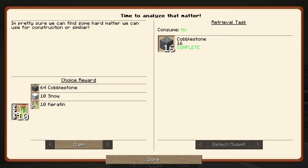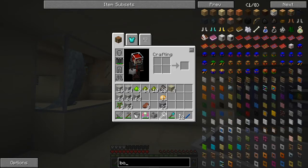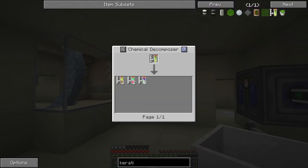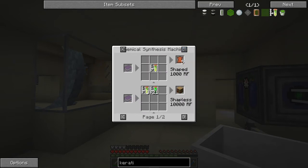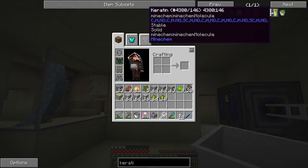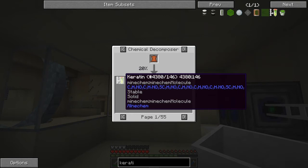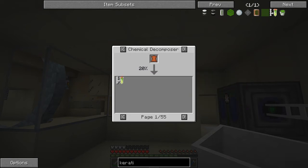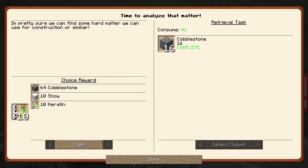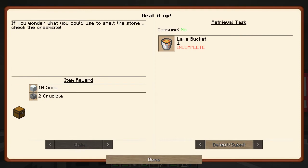Probably got enough stone now - let's just have a look. That's 23. And detect. So now we get 64 cobblestone, 10 snow and 10 keratin. It's not detecting that - oh, complete. Choice reward - well, snow's no problem, cobblestone's not such a problem, and keratin. I think we'll take the keratin one. I'm pretty sure you can find some harder matter, useful for construction or similar. Keratin is the one that makes leather. Let me just have a quick look before I claim this reward.